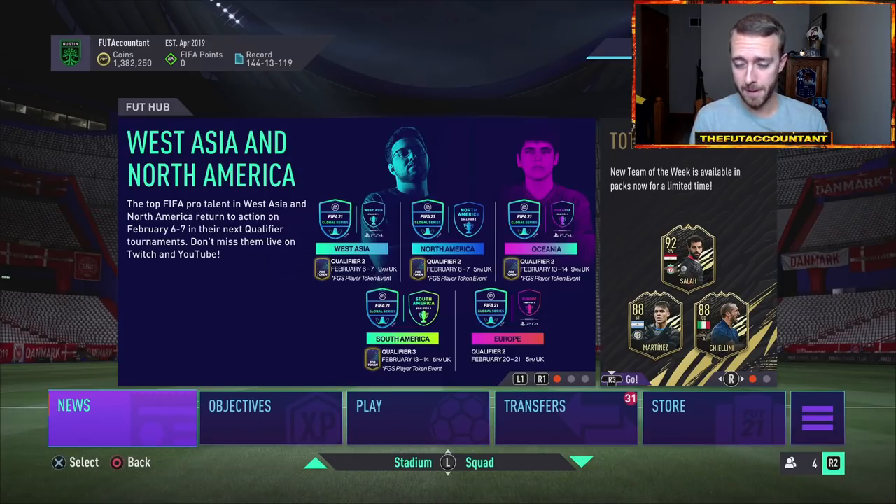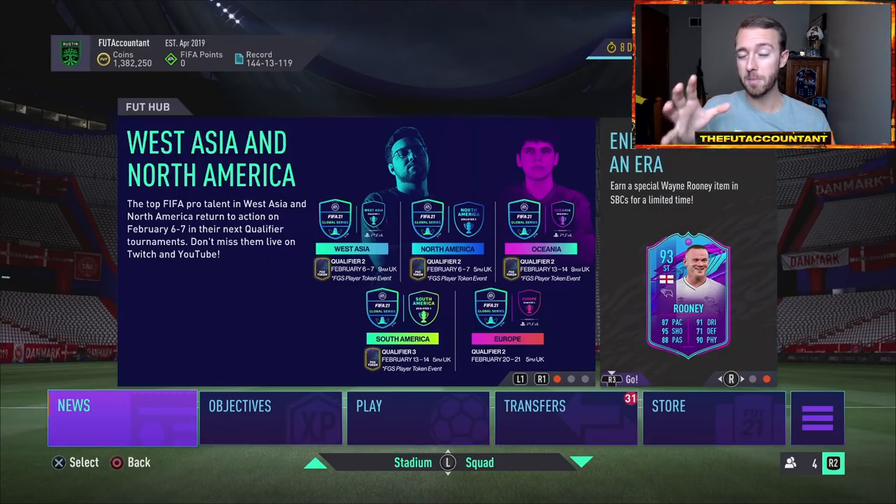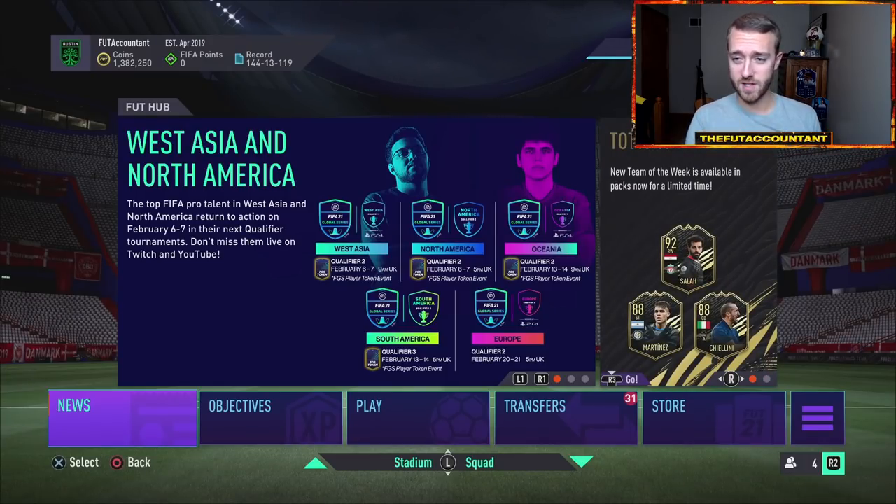A couple of those players' names are Lunen, Lamptey, Diallo, and Kulusevsky — some big name youngsters. Kulusevsky for Piemonte Calcio, white shirt, probably a dynamic image coming with that card. Diallo from Manchester United. Those are big name youngsters from big name clubs, derived from those coordinates that were added.